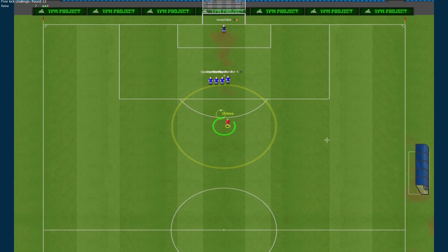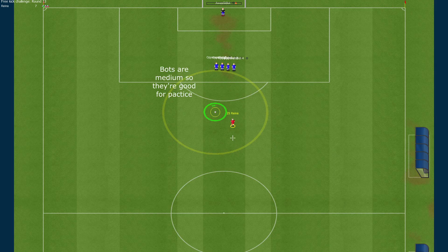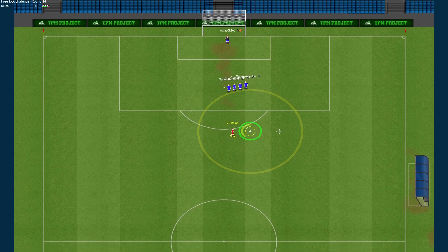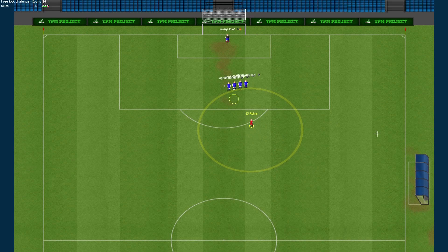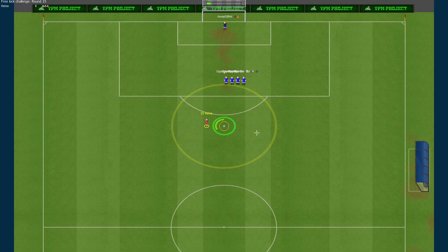If you shoot over the wall, it's important to note that a large player who is also jumping will most likely block your shot. Even small players can if they time their jumps and headers at the same time. Pay attention to who is in the wall and who is standing on the goal line, and see if you have an option to pass it to a teammate who might get a clearer line to shoot.